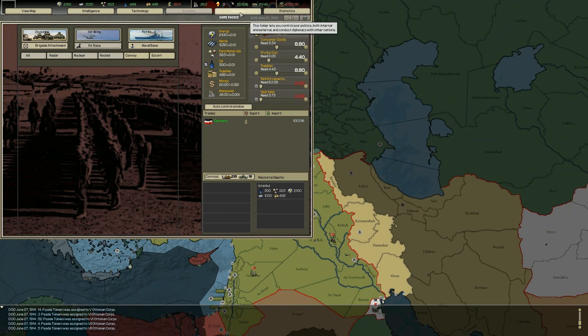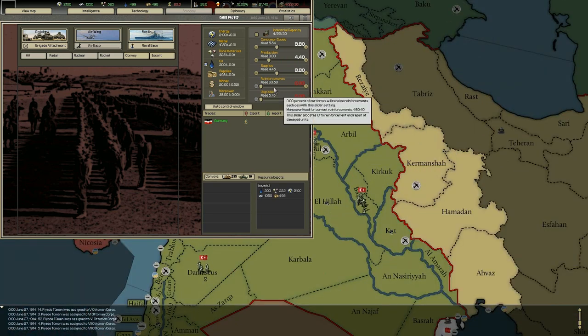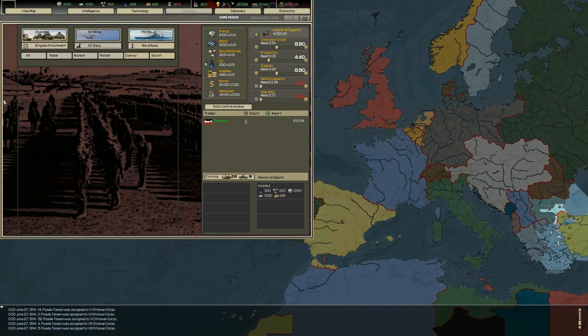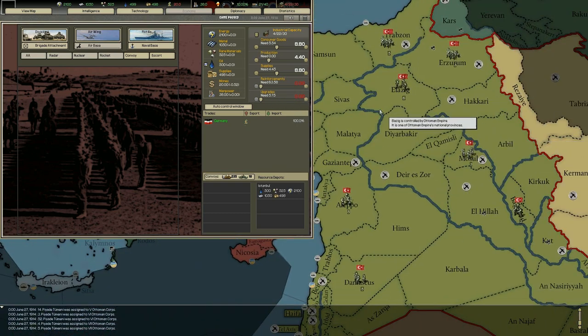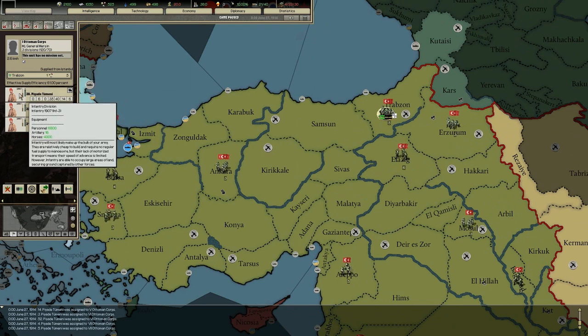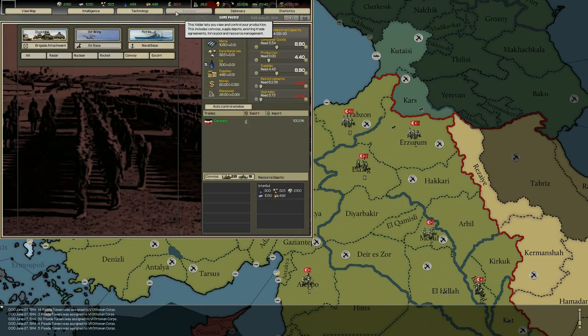Industry capacity is what we use according to our sliders. We have consumer goods, which lower dissent and sell for money; production, which constructs units; supplies, which increase your supplies; and reinforcements. We're not going to reinforce our units right now because once we mobilize, all units will be immediately replenished at 200%. Upgrades are used to upgrade your armies to match technological advancements — for example, 1907 infantry can be upgraded to 1914, then 1916, then 1918.